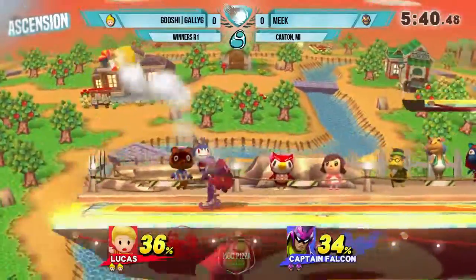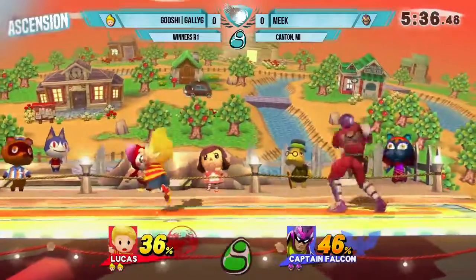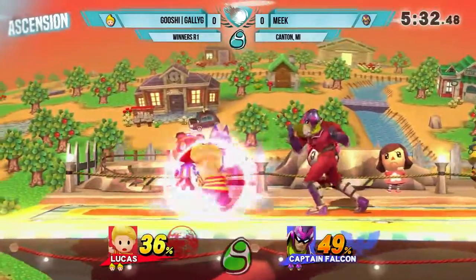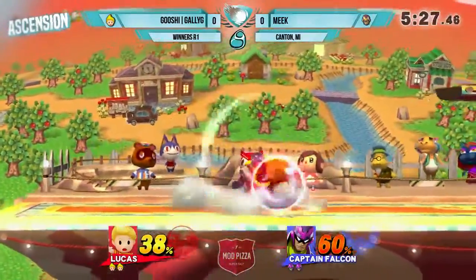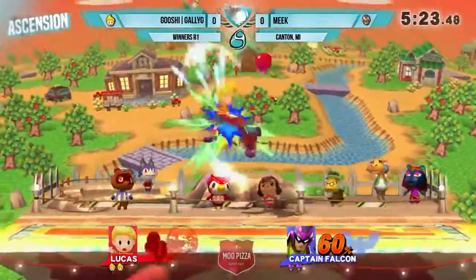Gally G is very, very patient as a player. And it also helps that Lucas can do safe recoveries versus Falcon, where Falcon doesn't want to try and go out there to hurt Lucas, because if he doesn't kill Lucas, then Lucas can recover from everywhere — as long as they get the angle right, depending on what point of the recovery they're in.